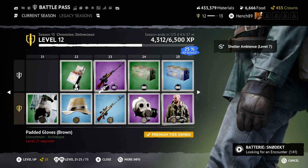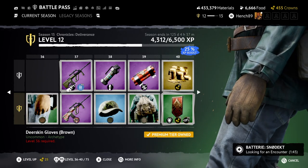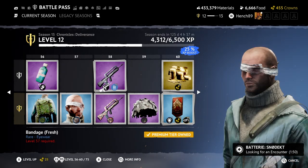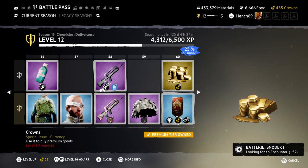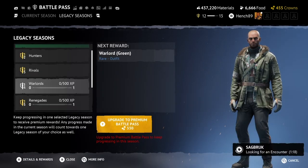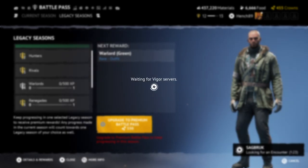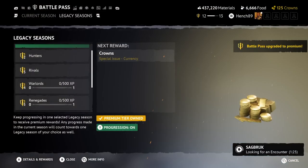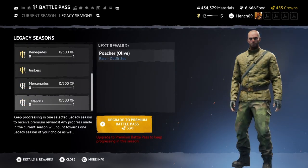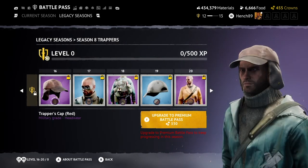The second way to get crowns is from the season and legacy passes. Seasons have crowns as a reward at different levels of the pass. Currently it is season 13, Deliverance. If you complete the season to max level and buy the premium battle pass, you will overall make a 10 crown profit. Legacy passes also offer crowns as rewards. Every legacy costs 330 crowns to unlock, and currently only the Preppers, Hunters, Rivals and Warlord legacies give you a crown profit of 65 crowns.